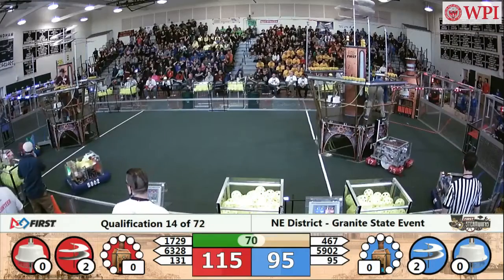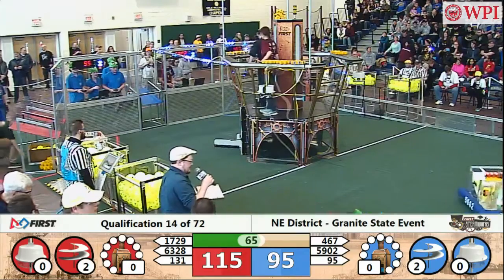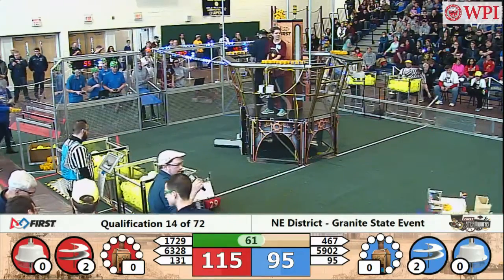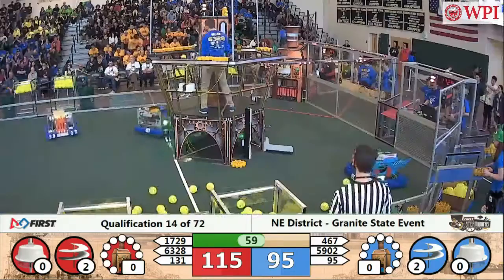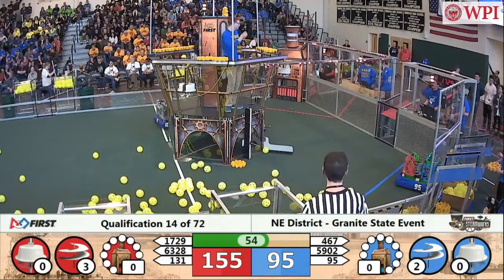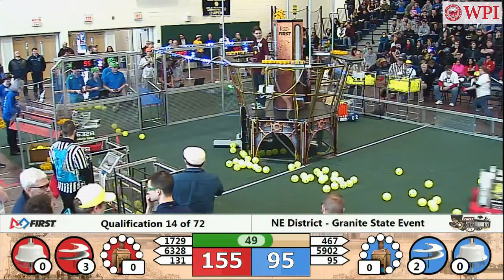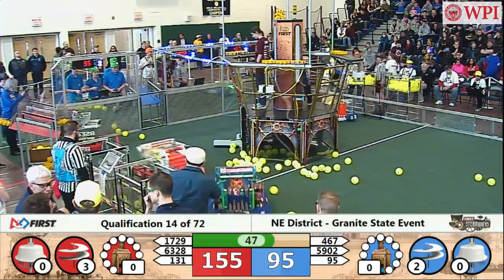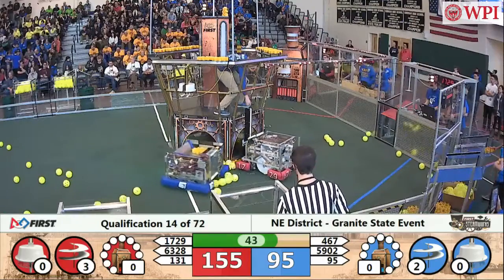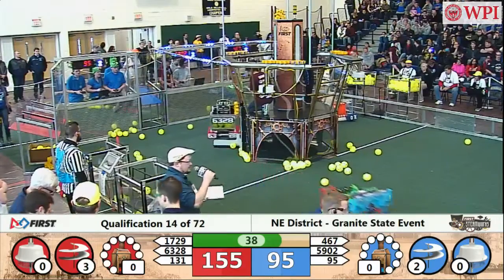131 goes from the neutral zone over to their retrieval zone to pick up a gear. 95 moves a gear around, and 95 spills a bunch of fuel — we've got a lot of fuel on the field now. Mechanical Advantage is trying to get themselves a gear over from the retrieval zone with help from their human players. Chaos is making some really good rotations here.